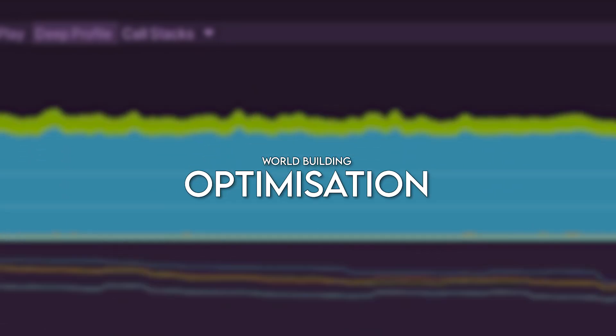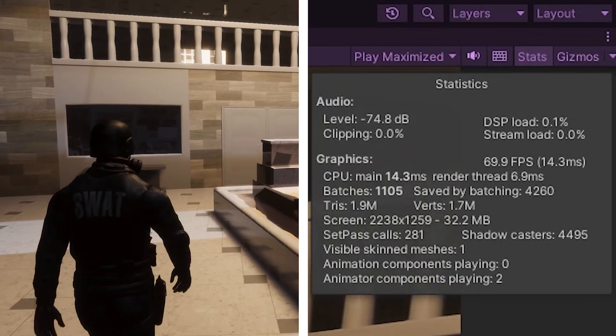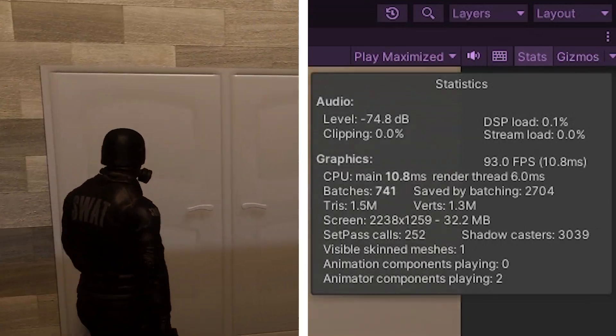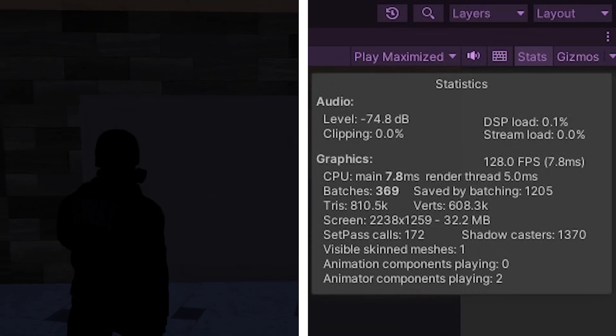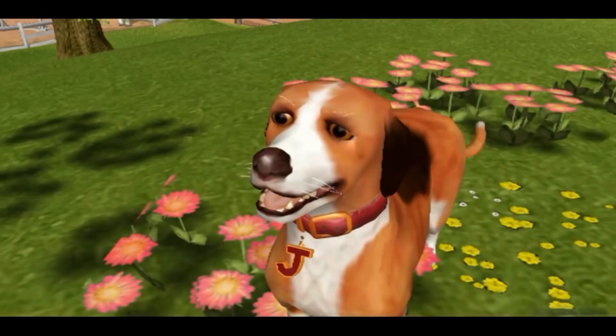Everybody knows about optimisation when it comes to programming, but how can it be applied to worldbuilding? Sticking to best practices in optimisation can help make all the difference between a stuttery mess and smooth gameplay. There are many different optimisation techniques when it comes to worldbuilding, not just limited to purely graphical. I've picked out a few that I feel are more pertinent to this video. I'll be explaining these in context to Unity; however, the theory and use case will still be universal across game engines. At the end of the day, the best thing to do is make sure you're not just shoving everything and everyone into the level.